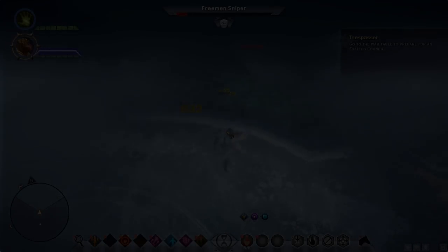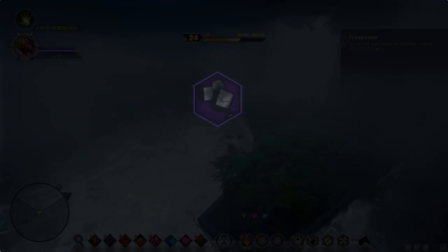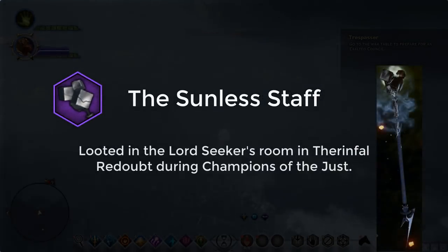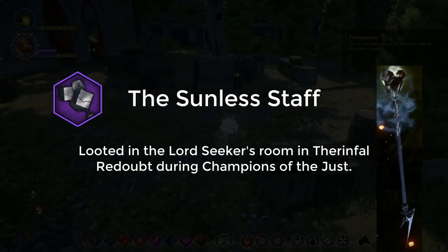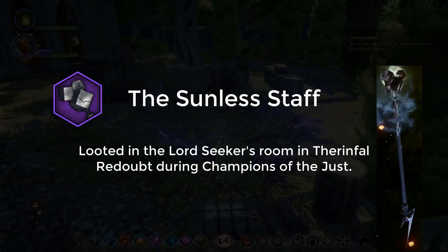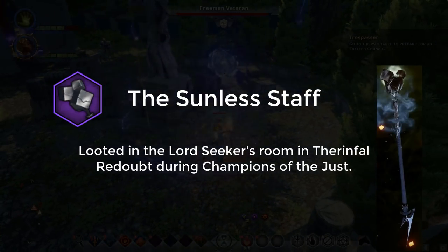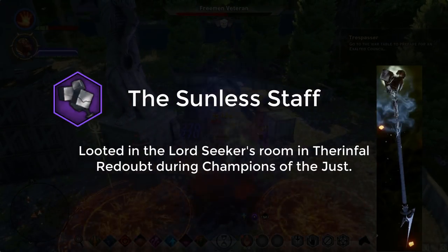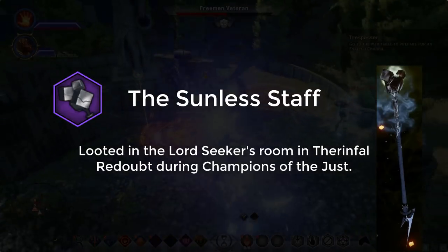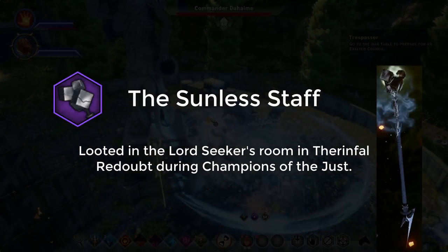Starting off in tier 1, level 1 to 7, the staff you're going to want is the Sunless Staff. This is looted in the Lord Seeker's room during the Champions of the Just — that's the Templar questline. If you do the mage questline you'll get a similar staff, but it'll be slightly less powerful. Before those questlines, basically the highest damage staff is best until you can get the Sunless Staff.